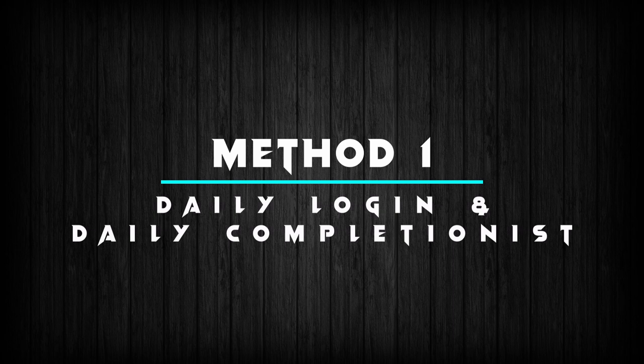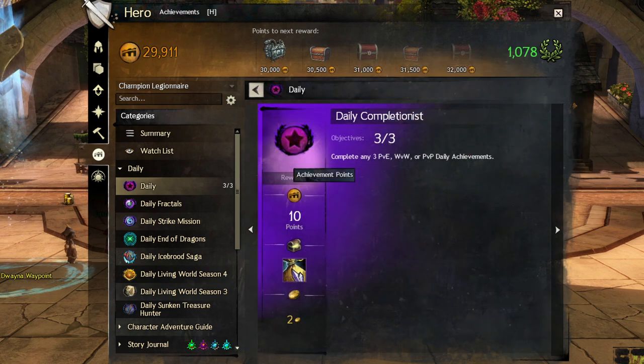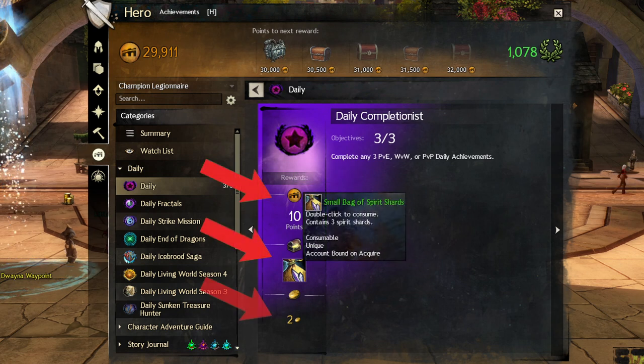Method 1: Daily Login and Daily Completionist. There is a set of easy-to-complete achievements every day that only takes a bit of time but is very rewarding. You can find them in the Achievements tab under the Daily section, and it always consists of 4 normal PvE achievements, 4 player vs player achievements and 4 world vs world achievements. You only need to finish 3 of these achievements in total to get the Daily Completionist reward. I've finished the Daily Completionist achievement here and as a reward I got 10 achievement points, 3 Spirit Shards and 2 gold.